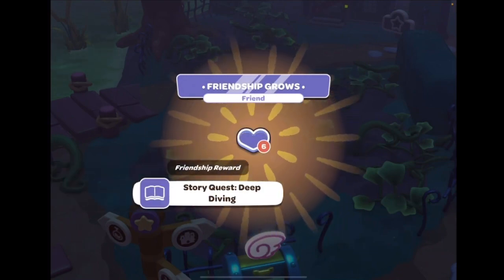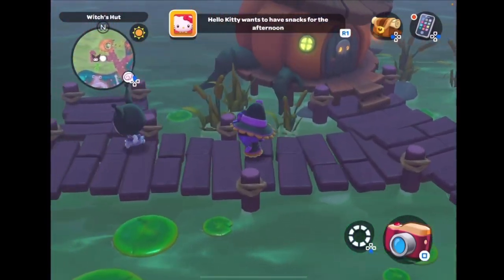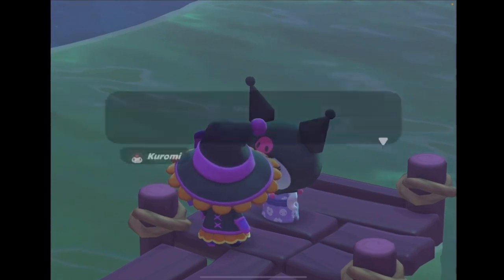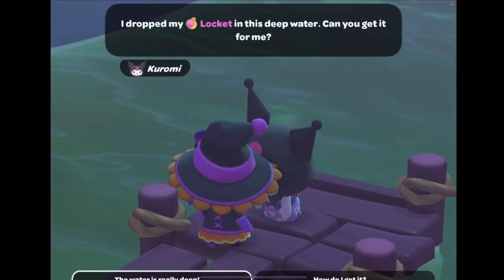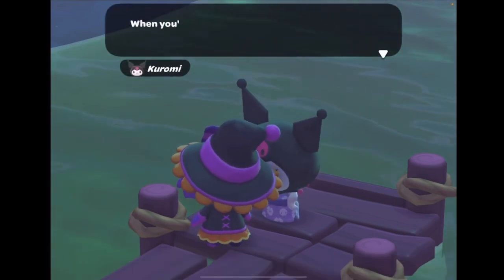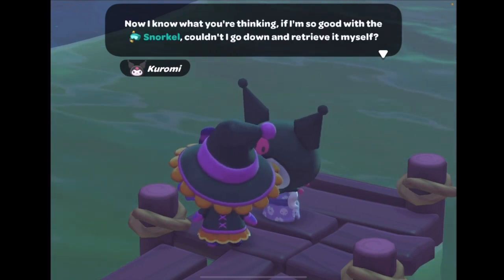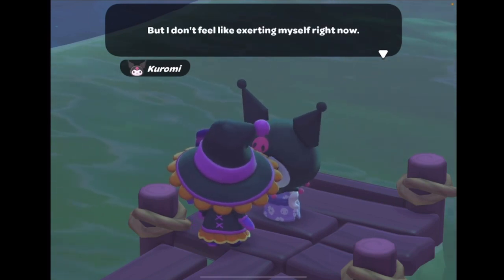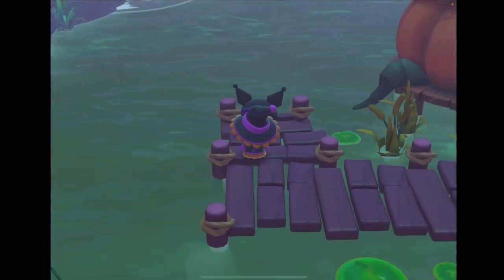Here I'm showing you getting to level 6 and the deep diving quest — that's what we want. She's going to tell you she needs you to get her locket from the bottom of the water, and you say sure but how? That's when she lets you borrow her snorkeler, so you're able to dive into the water for the first time. That's when the quest 'Deep Diving' starts.